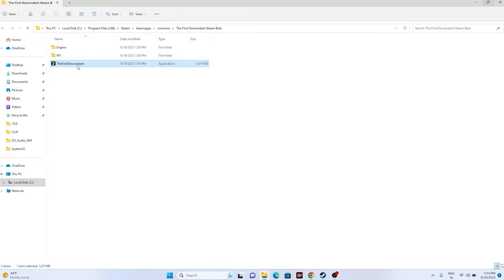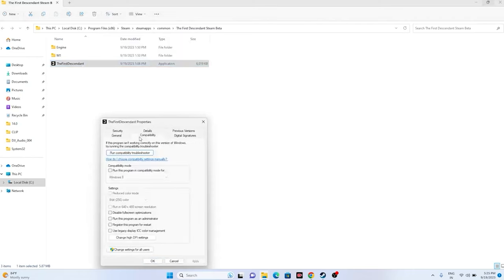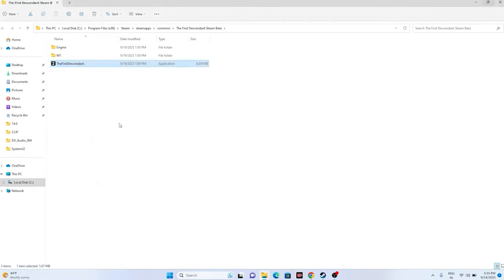From the installation folder, right-click the game executable, go to Show More Options, then Properties. Click on Compatibility and check Run This Program as an Administrator. Click Apply then OK, and try launching the game.